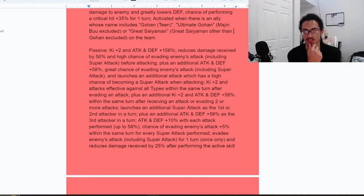She gets an additional 2 ki and 58% attack and defense within the same turn at receiving an attack, or dodging two or more attacks. So she just has to take one attack or dodge twice to get that ki and attack and defense — very easy and manageable to get off. She launches a guaranteed super as the first or second attacker in a turn, and she gets an additional 58% attack and defense as the third attacker in a turn. However, she doesn't get that 70% chance to dodge in the third slot, like the Vanilla Dokkan EZA does.